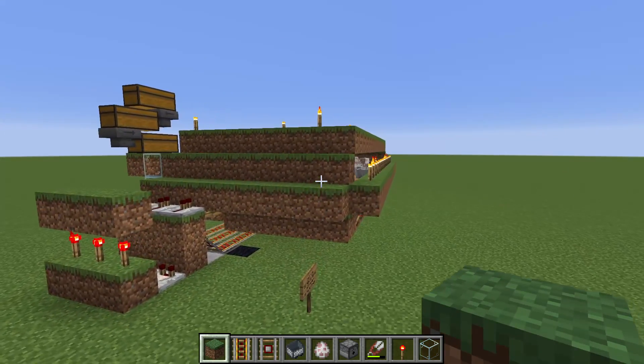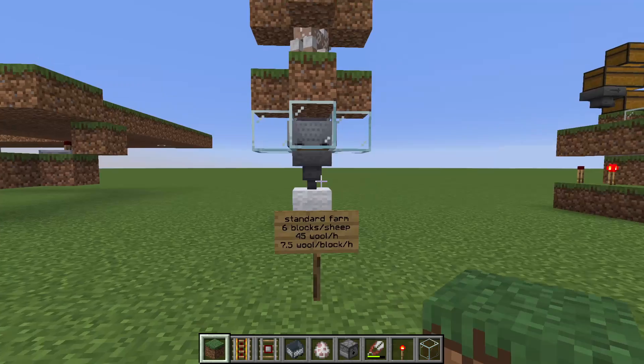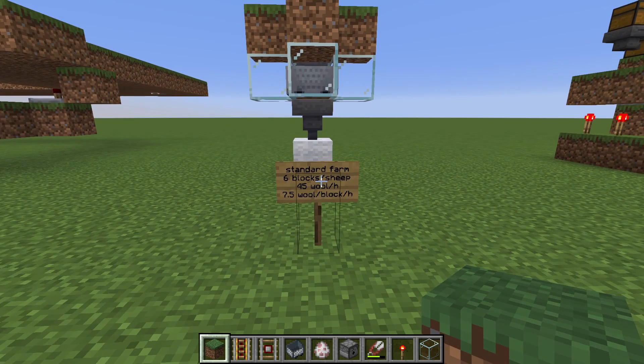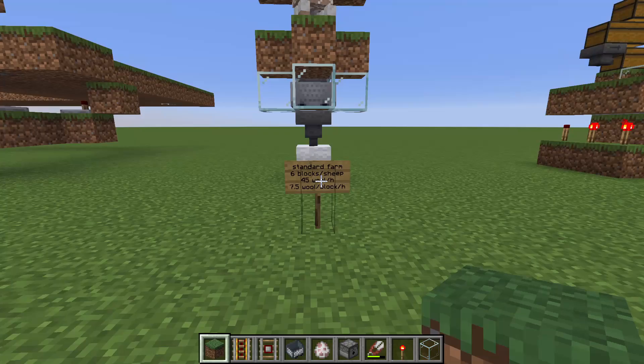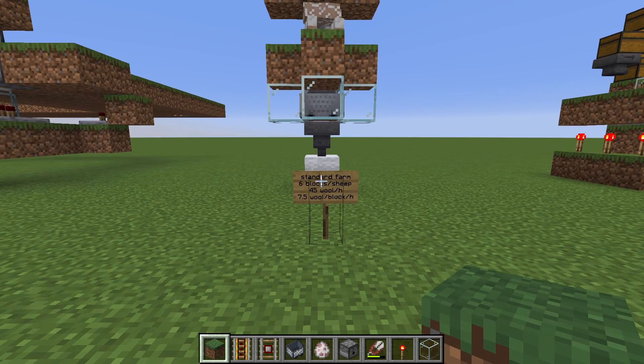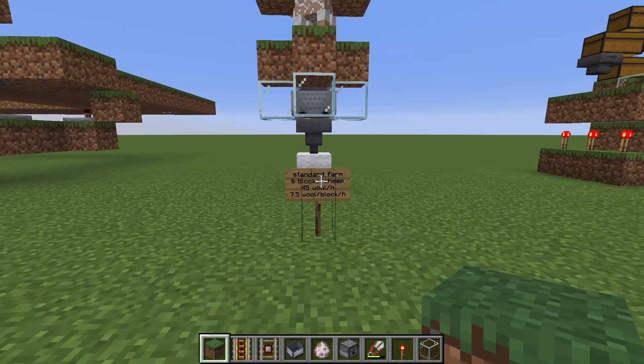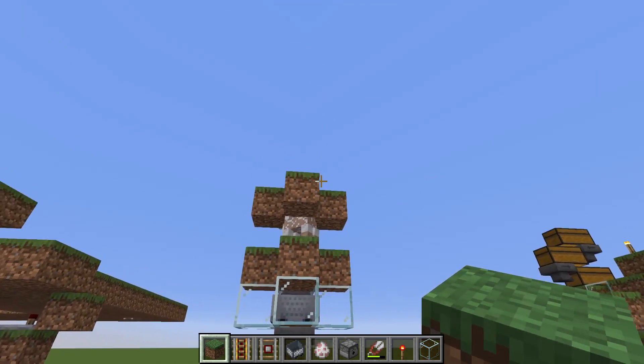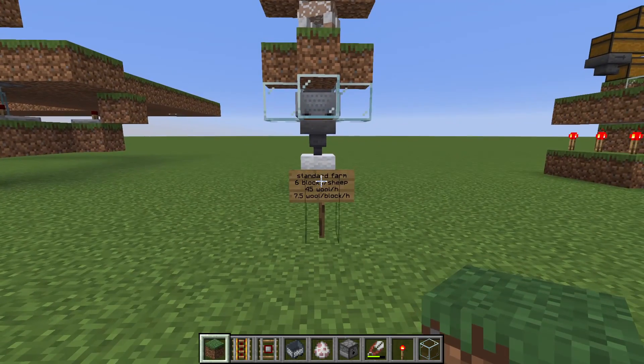Now let's talk about performance. This thing generates about 45 wool per hour; sometimes in a lucky hour it can be 55 wool, sometimes slightly less. I think it averages around 45 to 50 over the 20 hours I've been running it, but the variance is very high.